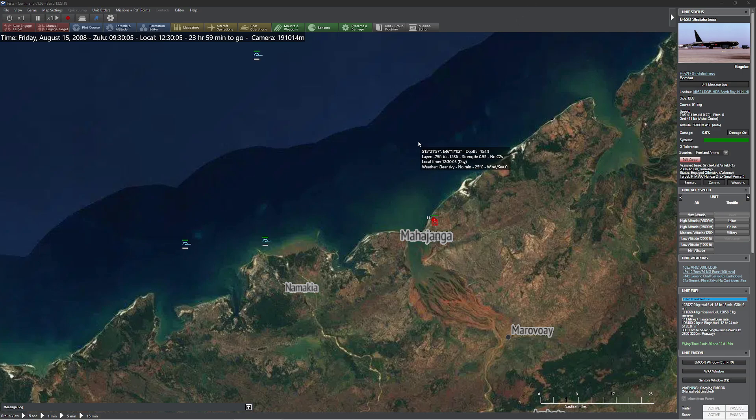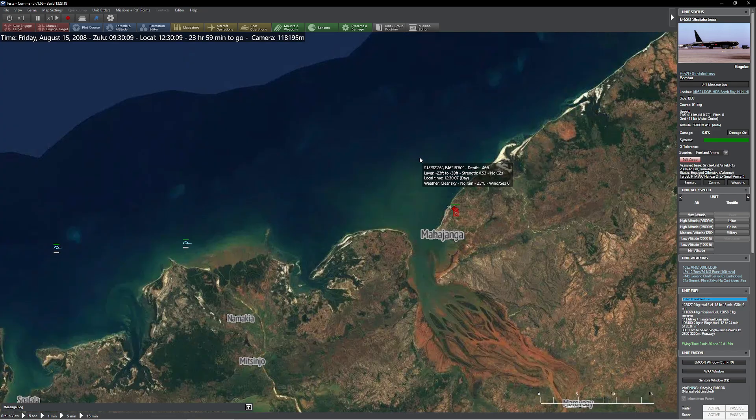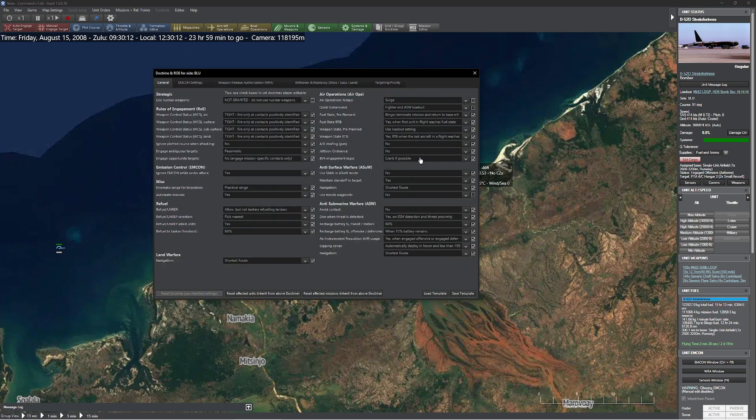Hello everyone. In today's video we're going to take a look at the influence of jettisoning your weapons when under attack on not being destroyed. For those of you not familiar with the WRA and command button operations, if you press Ctrl Shift Up 9, you'll probably notice there's this lovely thing here that says jettison ordnance. This really refers to when under attack. There are two options: no, or jettison ordnance when under attack.